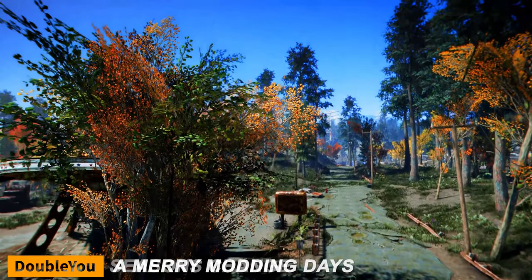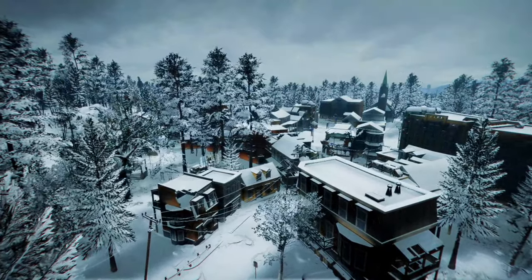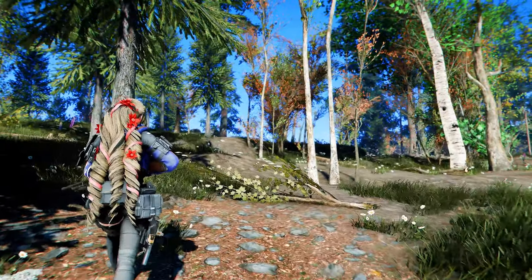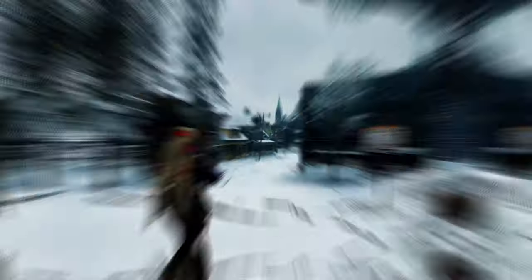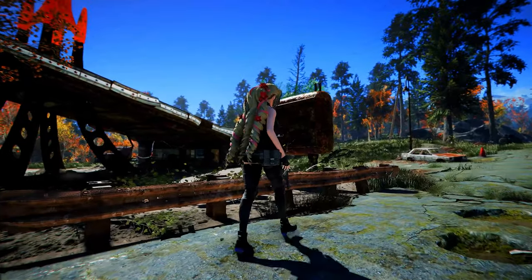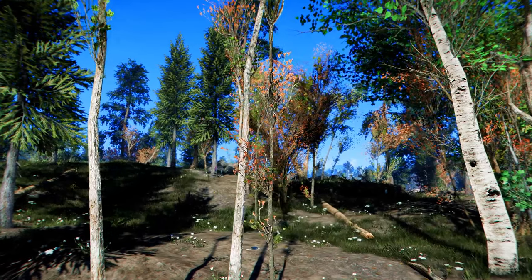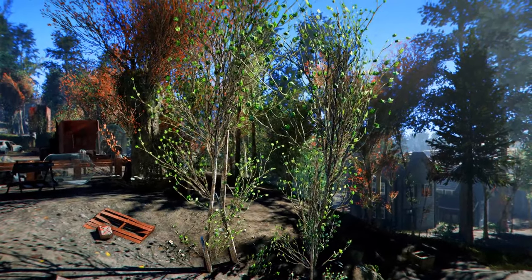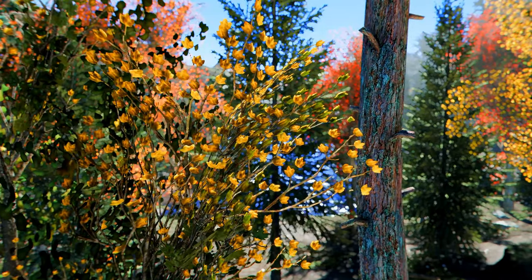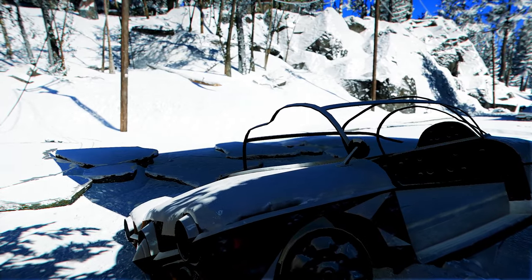First up is Seasons Change, an ambitious project that brings dynamic seasonal changes to the game. You'll experience a shift in seasons within the game world — snowfall blankets the land in winter, while other seasons bring varied weather patterns. You can enjoy unique environmental updates for each season, including snow in winter and rain in other seasons. It enhances elements like tree textures and surroundings, and is compatible with weather mods like True Storms and Vivid Weathers, making Fallout 4's environment more immersive and realistic.